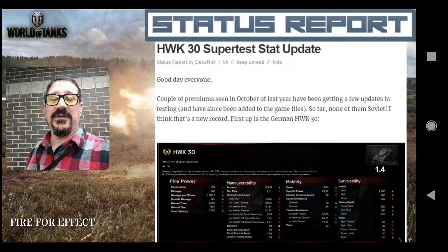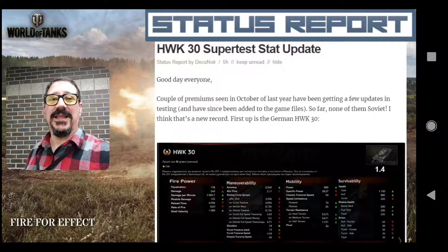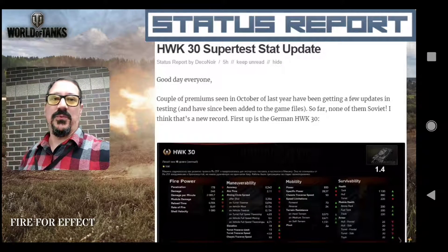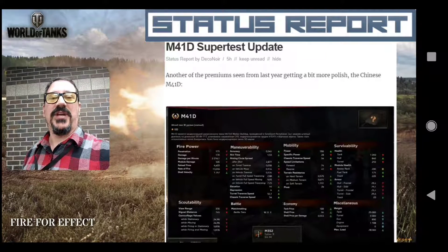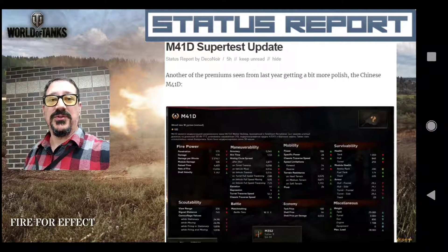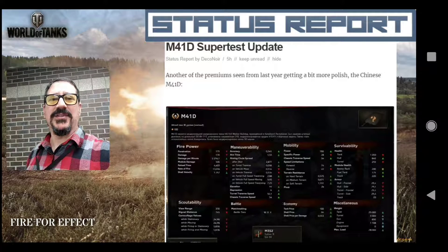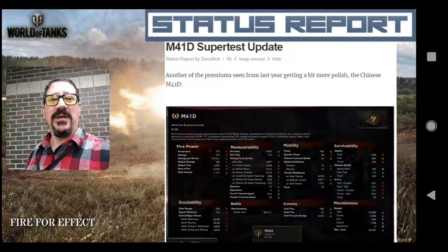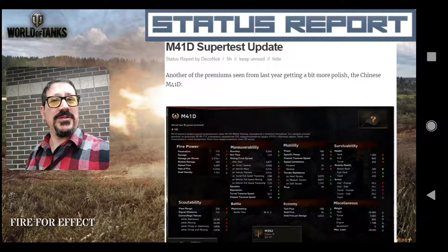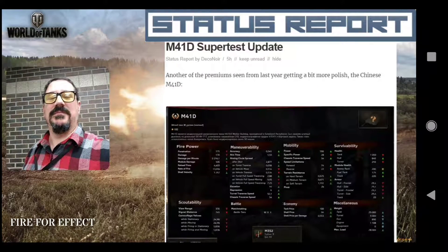Status Report has also released some new super test information. Germans have a tier eight light tank on super test right now — the HWK 30. And there's also a Chinese tier eight light tank, the M41D, both in super test. These stats were put out last year sometime and we hadn't seen much about them. It's actually been a pretty good chunk of time since we've seen a Russian tank come out on super test, so hooray for that. Links are in the description below.